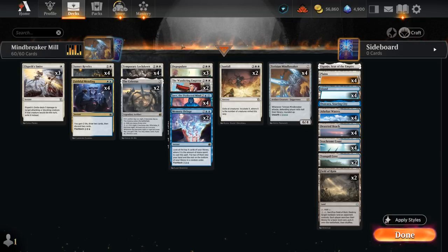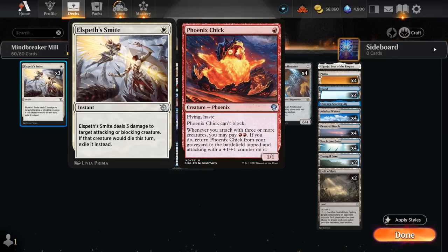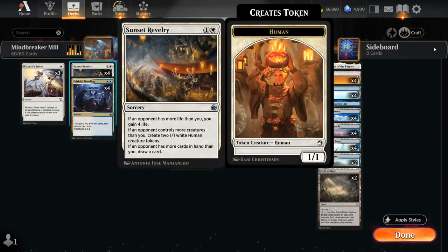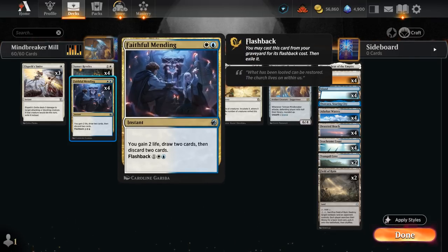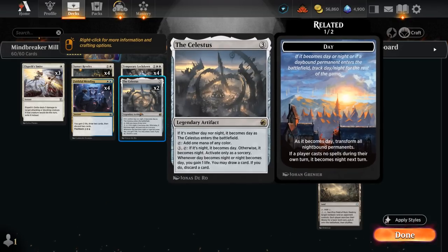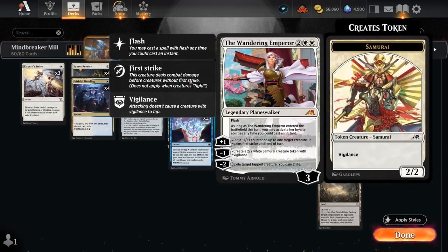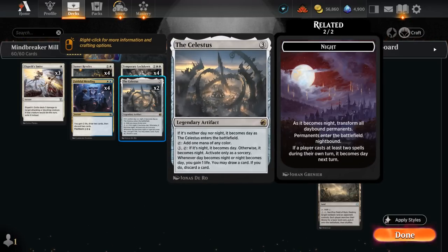It's nice to have a mix of sweepers, especially in the case of a Peacekeeper naming one of them. If we have double Depopulate, it's better to have one Depopulate and one Sunfall so a Peacekeeper can't mess it up too badly. We also have nice tools against aggressive red decks: three copies of Smite as an early removal spell that also exiles the creature, relevant when facing Phoenix Chick or Squee. Four copies of Sunset Revelry gain life, make blockers to protect our planeswalkers, and potentially draw a card. Faithful Mending is an important way to discard the Mindbreaker and can also be flashed back.